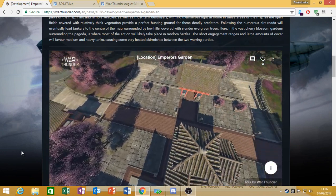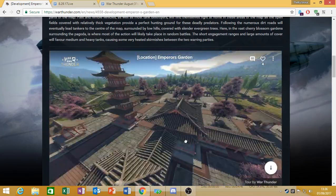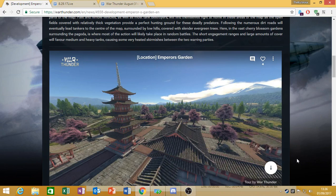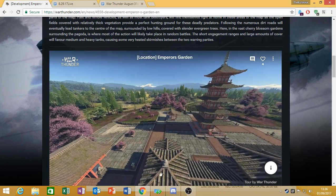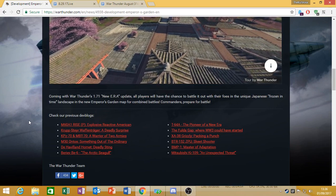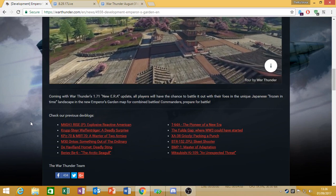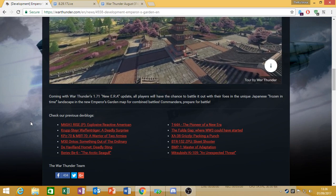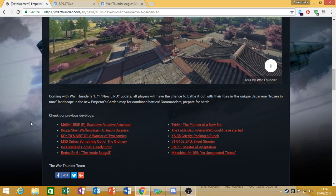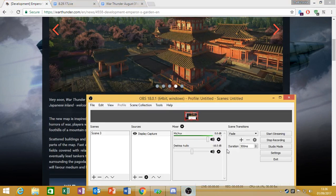Only idiots go mid, unless you're in something like the T95, in which case you rush mid and just pray to God no one has HEAT-FS or HESH. So all in all, it's just another arcade map — probably going to be about the same size as Abandoned Factory. Either way, like and comment down below. Are you happy they've reduced spawn points for light tanks? Either way, keep on gaming, and have a good one.